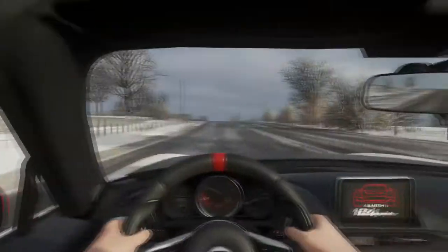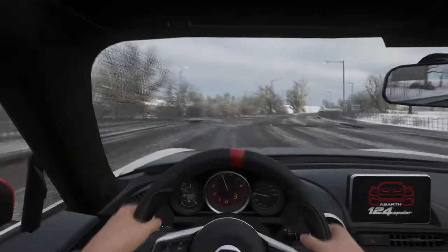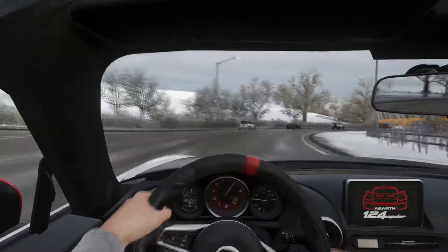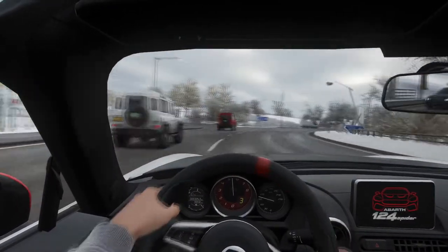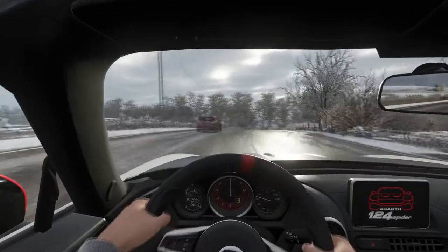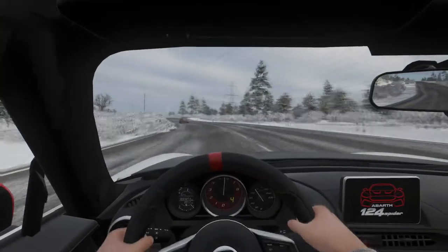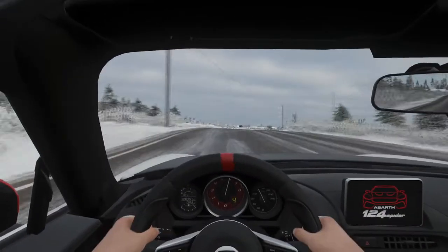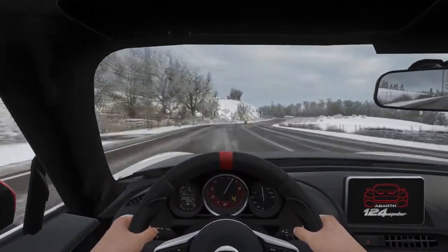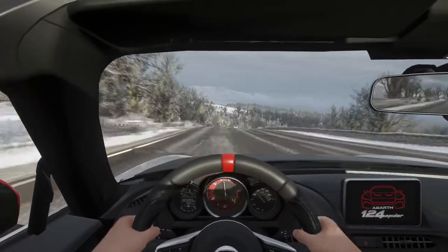Hang on a minute — why can I hear a turbo? We've just jumped into a car that is pretty much identical on the inside to the MX-5. This is the new Fiat 124. Instantly you feel that punchiness of the turbo compared to the MX-5, and it's rather nice. Originally I wasn't planning on driving this car, but I felt it was quite important to do so as this car harks back to the old Fiat 124. This car was made in the same factory as the MX-5 — built alongside it — which is why the interior is basically identical.